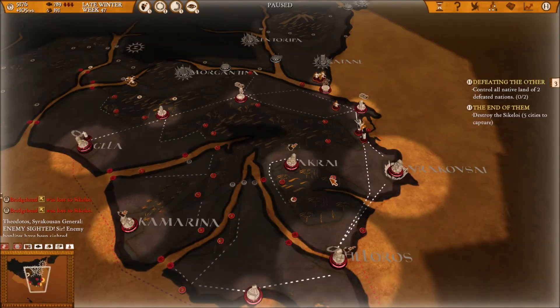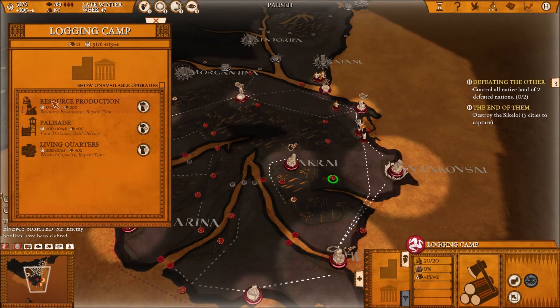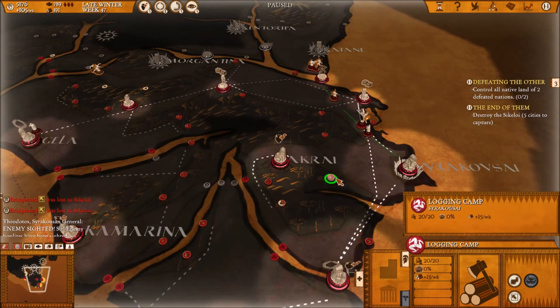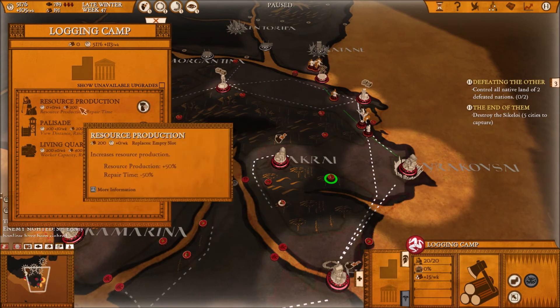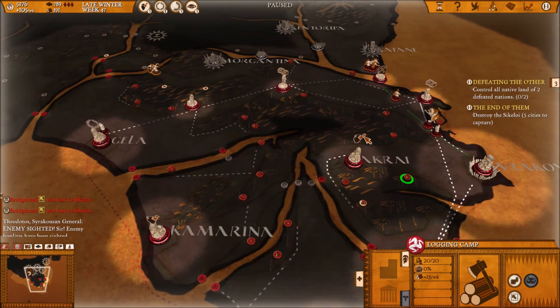When you are ready to upgrade all your resource buildings — either with the efficiency increase or the increase in worker capacity — I recommend that you upgrade the logging camps first, for the simple reason that these upgrades actually take a lot of wood to complete. Upgrading those logging camps first will give you the wood to upgrade all the other buildings.